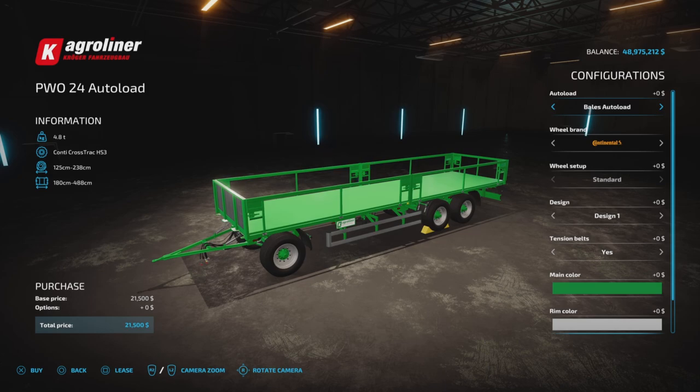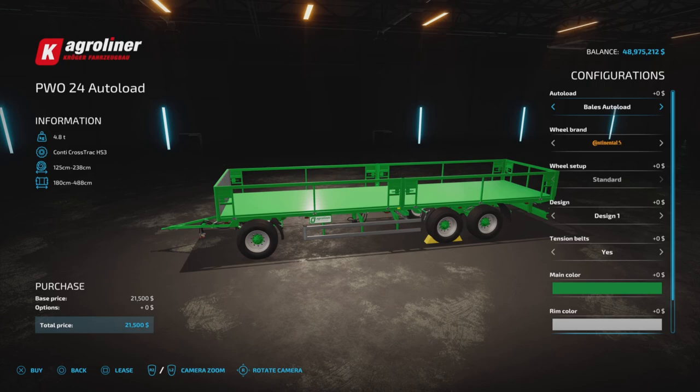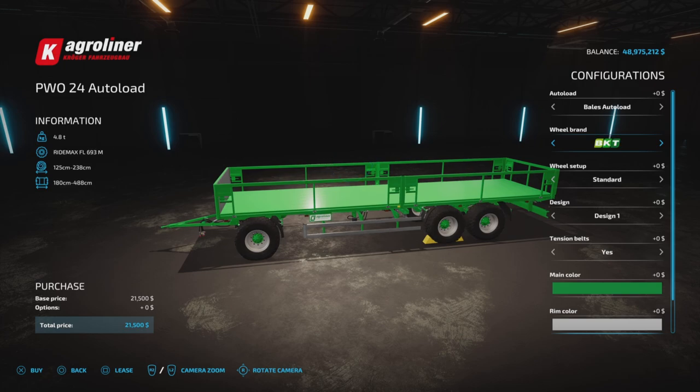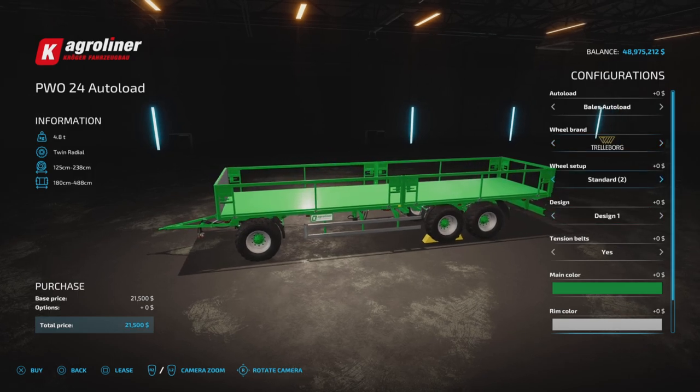We have options: autoload standard or bales autoload. Standard would be literally just like the base game trailer — no autoload. If you go bales autoload, that's where you have the autoload function. Wheel brands available are Continental, Trelleborg, Michelin, BKT, Vertisteen, Nokian, and Lizard. Continental and Trelleborg have a standard or standard two. Michelin has a standard and standard two, and BKT also has a few choices there.